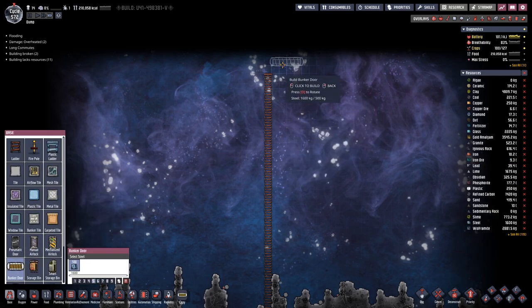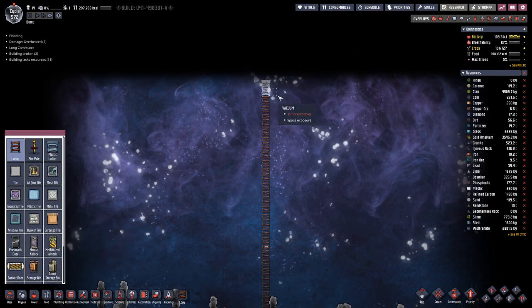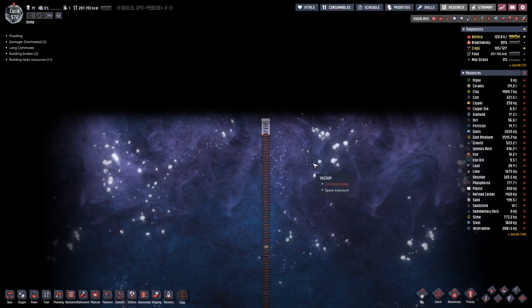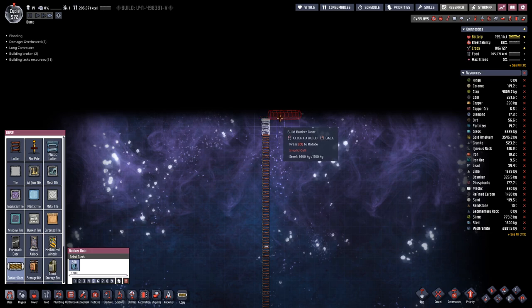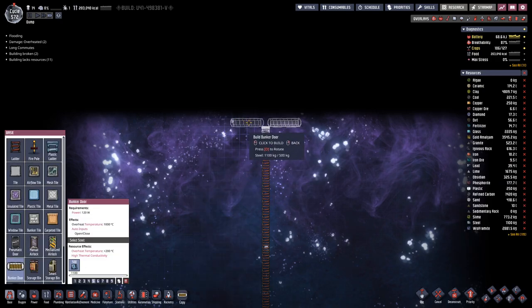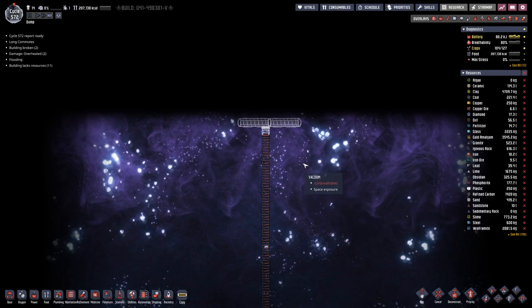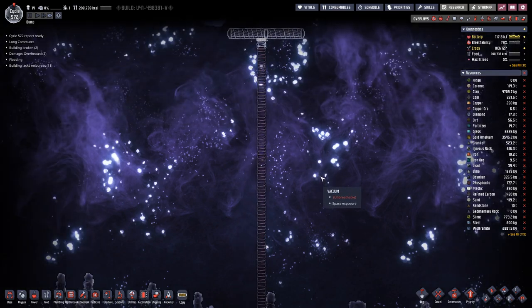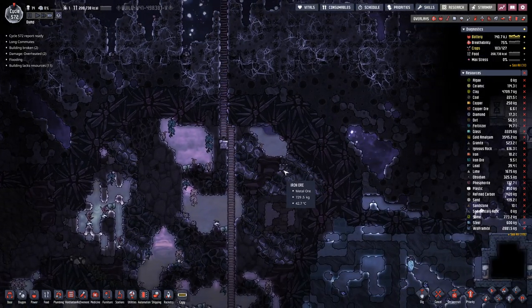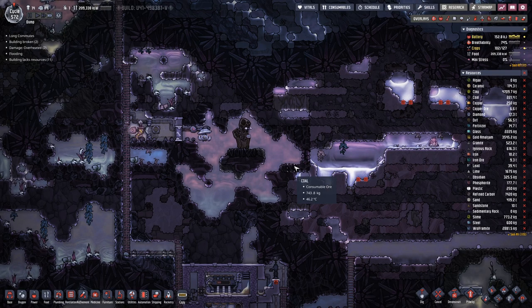So, bunker doors. How far up can we go? The bunker doors will be on here, which means we do not need that one. We will have another bunker here on this side. And then there will be a whole infrastructure for the doors, but not just yet — one piece at a time.